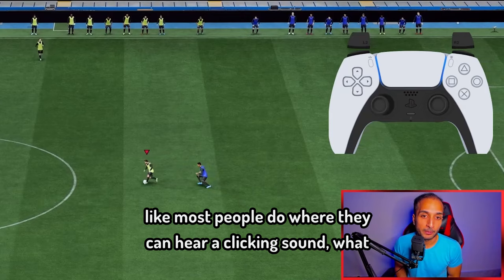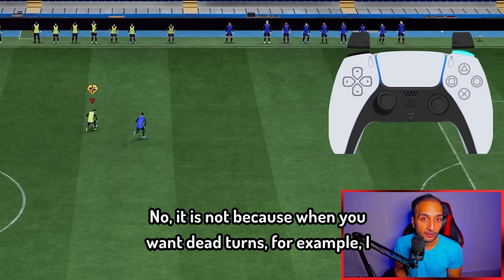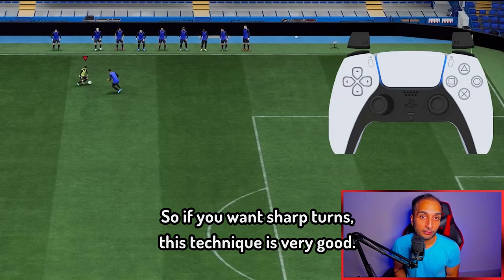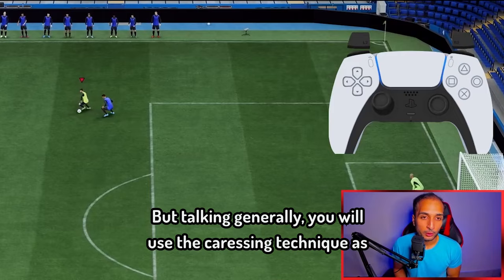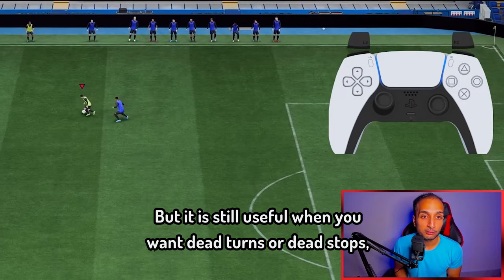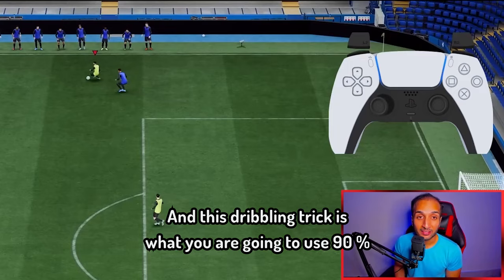If you were to smash the left stick like most people do — where you can hear a clicking sound — you will not have as fluid motion. But that is not useless, because when you want dead turns, for example turning back and then turning back inside, this smashing technique is very good for sharp turns. You saw how we were able to beat that defender using the smash technique. But talking generally, you will use the caressing technique. The smashing technique is still useful when you want dead turns or dead stops, and it is best used in combination with the caressing technique.